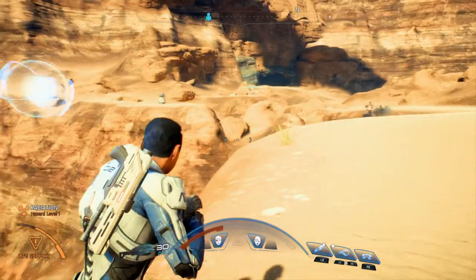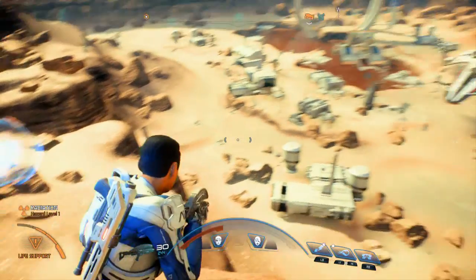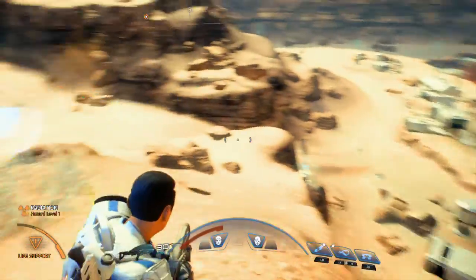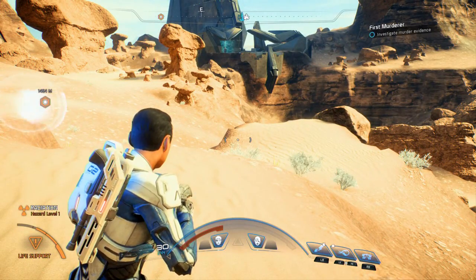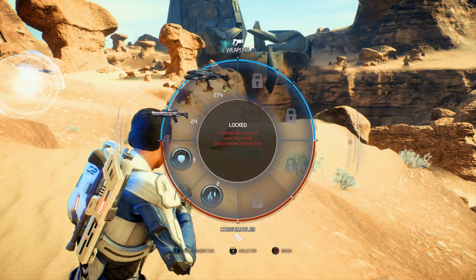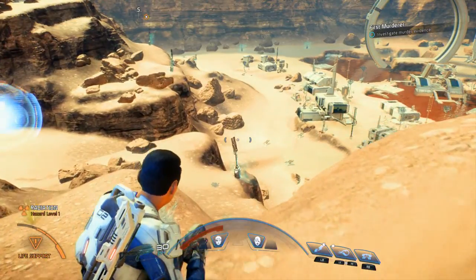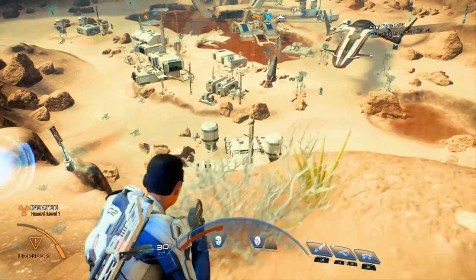Yo guys, what is up? It is Nick. We are back on Mass Effect Andromeda, and we are going to be doing kind of the first side mission we've got now. One thing I don't know how to do — how do I call in my little rover? The Nomad, or whatever it's called.